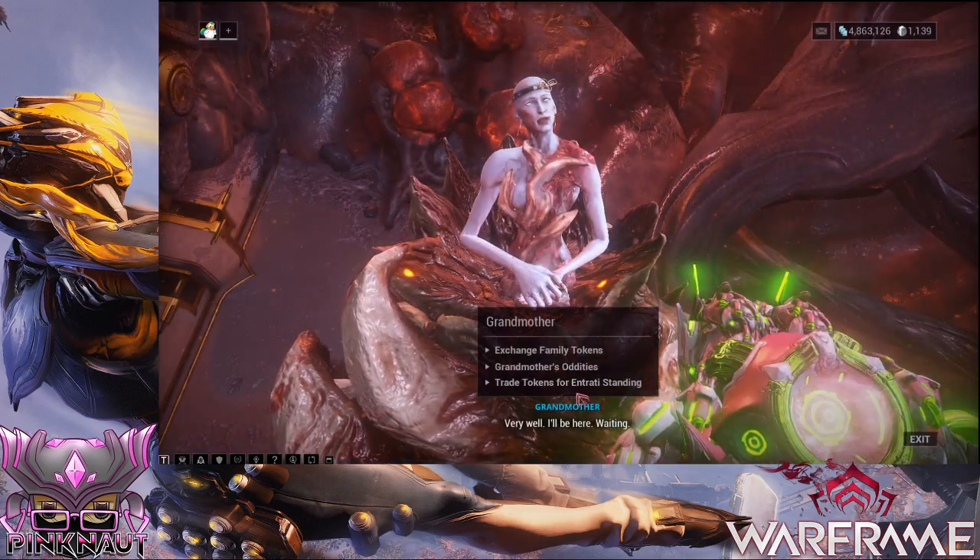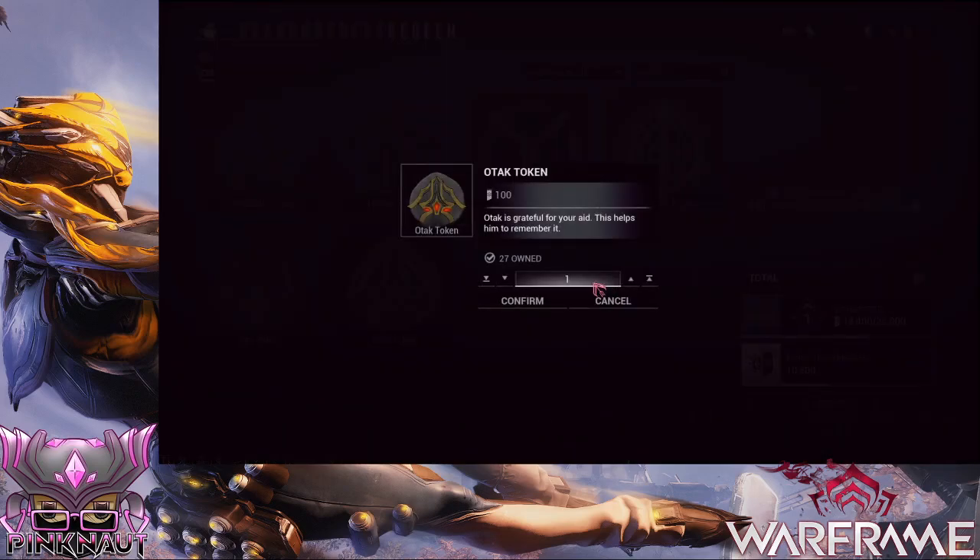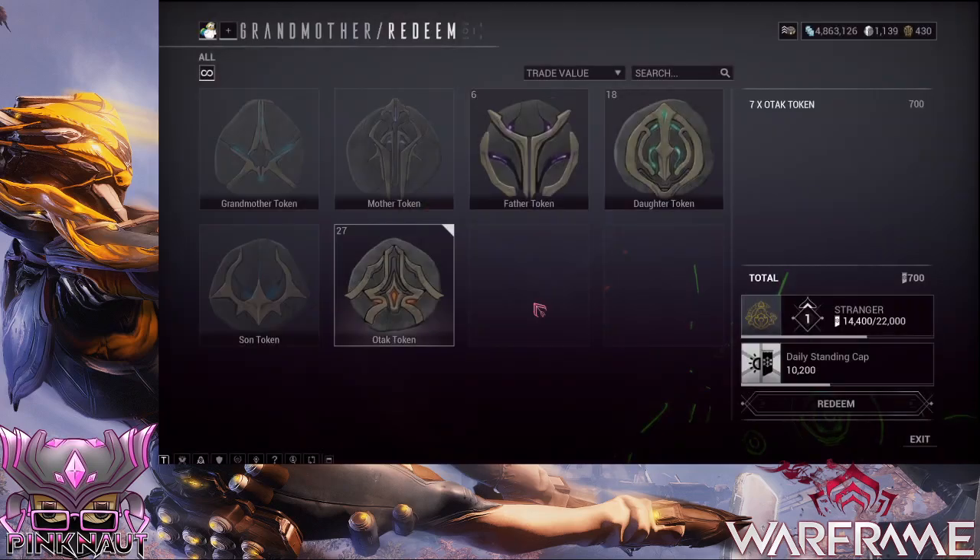Grandmother just gives you decorations. Trade tokens. Say I put 7, I get 700 standings.